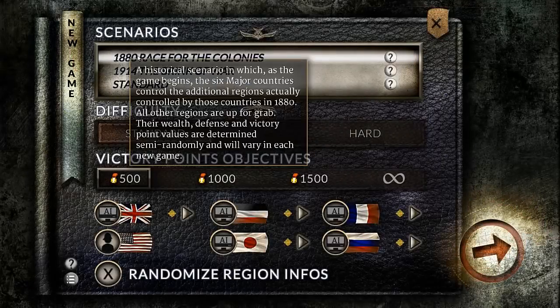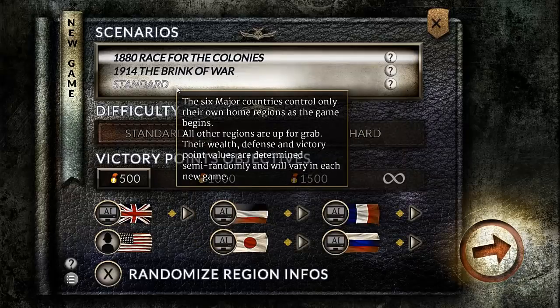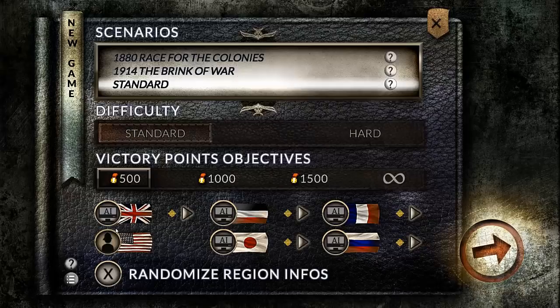Starting out, you have three separate scenarios: Race for the Colonies, the Brink of War, and Standard. We're going to be playing Standard to show the game — this is going to be a mix of a Let's Play impressions review type video where I explain some of the mechanics and give my opinion. You've got two separate difficulties, Standard and Hard, and on Standard, of the six major countries you can play as, it lets you only have control of your home regions, so everybody's pretty much on equal footing.